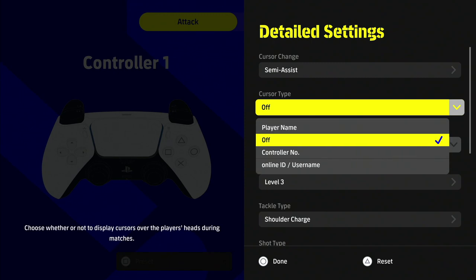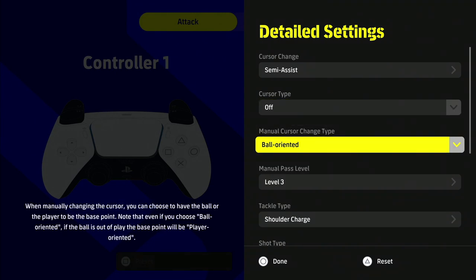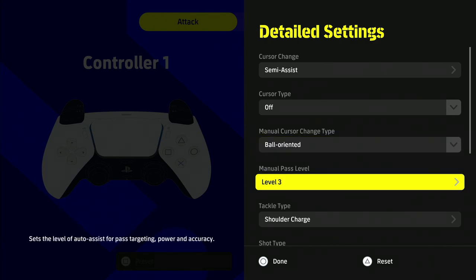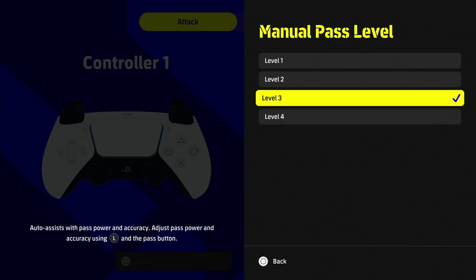Cursor type is not really needed - it just depends on whether you want the player's name displayed, like Ronaldinho's name over his head. You can turn that on or off. Next up is the manual cursor change type, where you choose whether the ball or the player is the base point - essentially where the camera is going to reference and where the cursor position is anchored.